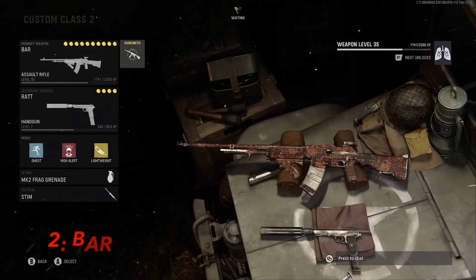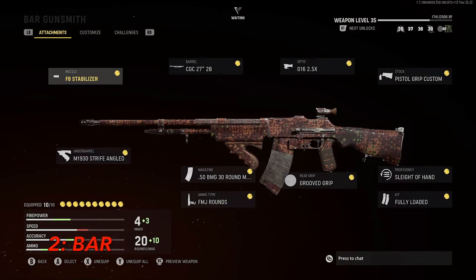Moving on to the number two loadout, we have the BAR. The BAR is definitely a gun that grew on me over time. After using it a fair amount, I feel like you either love it or you hate it — the main reason being it has a very slow fire rate. We're used to very quick firing guns, and the BAR just isn't that, but it does really pack a punch when you hit your shots.